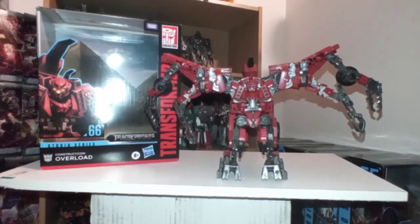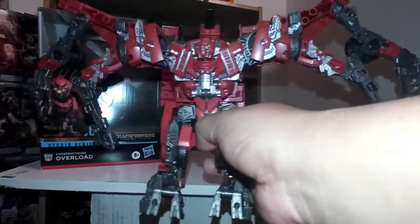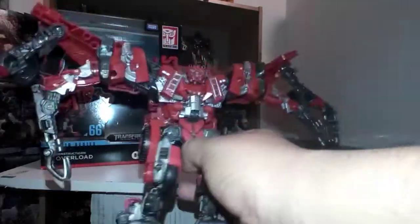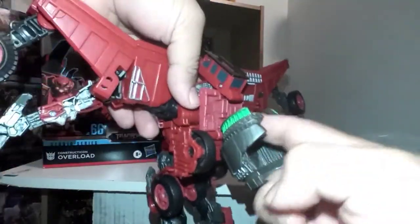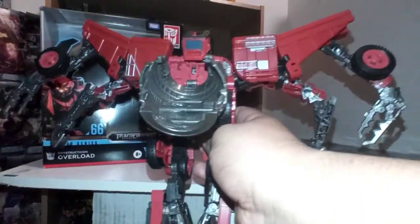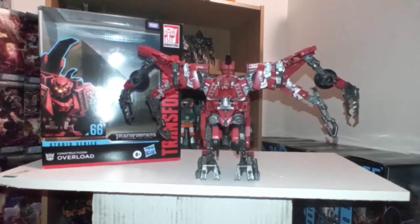Alright guys, here is Overlord out of the package. I must say he is a big, big figure — he's probably even better than Scavenger. Oh my god, I was not expecting to get Overlord today but he is amazing. Bringing him close for you — he is huge. I like how he has four arms, almost like a scorpion or a spider. The detail and effort put into bringing out this amazing character is really something.